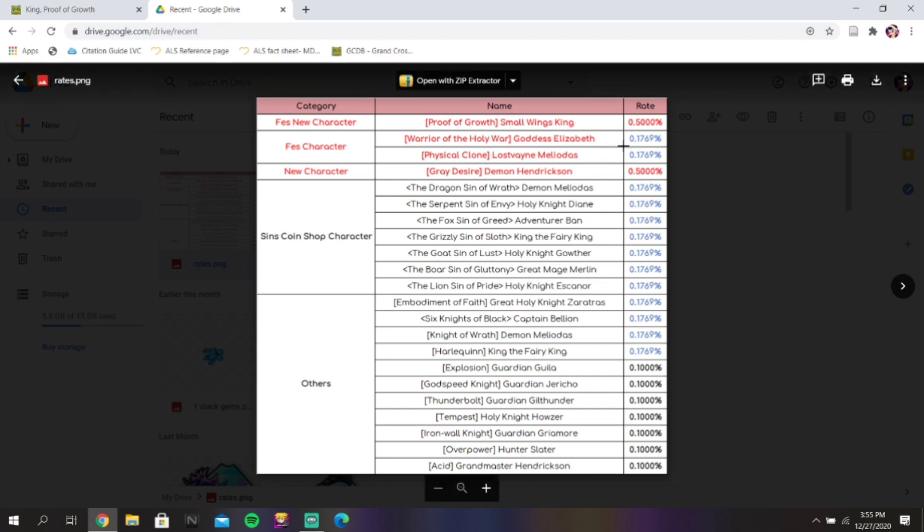The main thing to take away from this is that Small Wayne King is rated up, along with Demon Hendrickson. For a festival unit to be rated up, that's actually very good — he's the first festival unit to be rated up. At 0.5%, that's almost 1%, which is actually amazing. If he were 1%, this banner would probably be a must-summon, because you'd have a greater chance at pulling him. But 0.5% is still very very good, because you have a better chance at pulling these two units than you do Elizabeth or Meliodas.